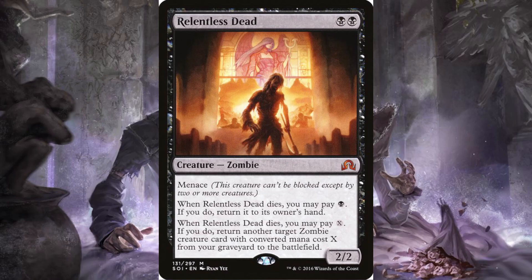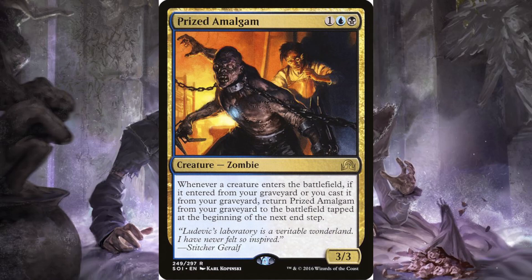Prized Amalgam: one, a blue, and a black — it's a three-three zombie. Whenever a creature enters the battlefield, if it entered from your graveyard or you cast it from your graveyard, return Prized Amalgam from your graveyard to the battlefield tapped at the beginning of the next end step. I was trying to brew around this card and it did not work, but I loved brewing with it — it had so much resilience unless you went against someone consistently wiping graveyards. I love the art; it looks almost like a three-armed Edward Scissorhands Iron Man with the light in his chest.